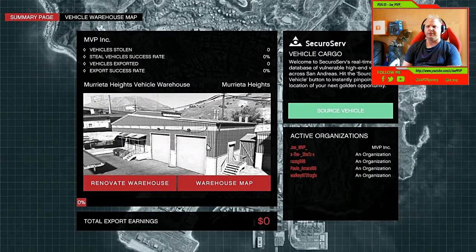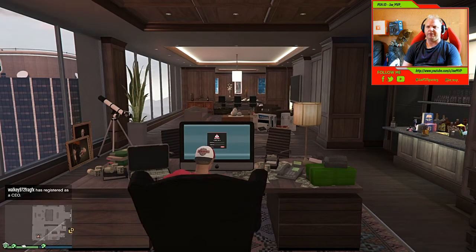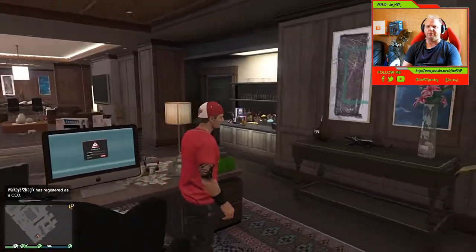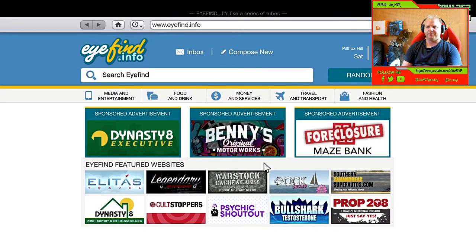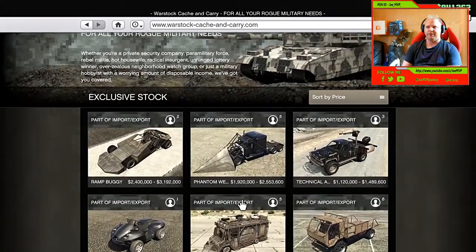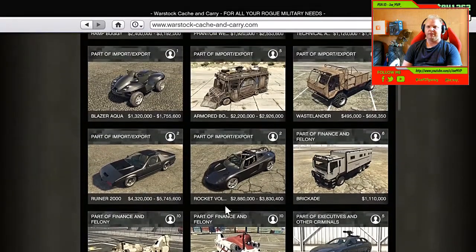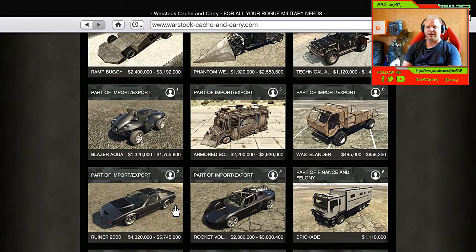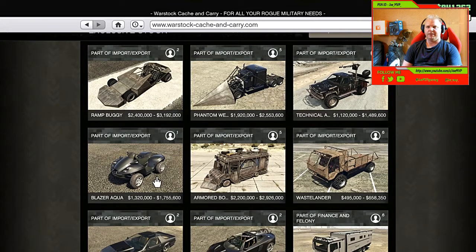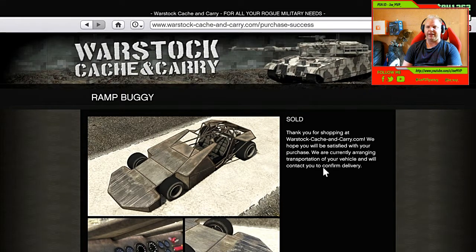So basically it's the same as the Bikers DLC — if you see someone in the lobby moving drugs or cocaine or whatever, you can try and intercept it from them. Just looking at these cars, they're quite pricey, so I'm just going to buy like three of them. I should probably buy some more Shark Cards it seems like. In another video I'll show you guys what these cars can do, how they drive, and the handling.